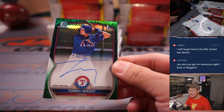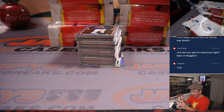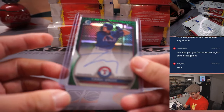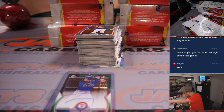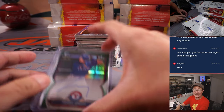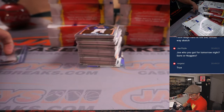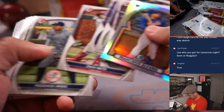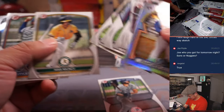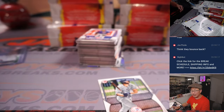Here is Tommy Specht. Who do I have tomorrow night for the Suns or Nuggets? Suns. Ryan Gamsby has Tommy Specht. Suns are too good — I know the Nuggets are good, but I think that's got to be a seven-game series.